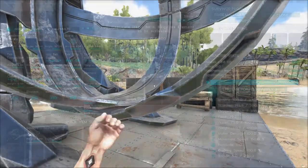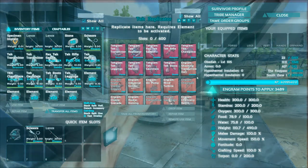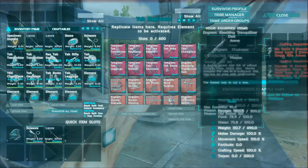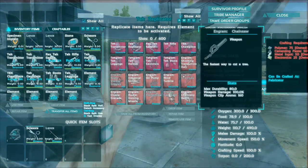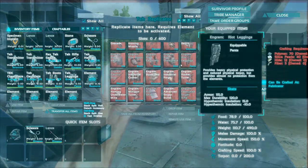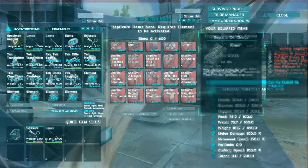That's cool. Access inventory, show all — so we can make shocking tranq darts and a bunch of other stuff in here. It's like an upgraded fabricator — that's pretty much what it is. This looks like all the fabricator stuff plus all the tek stuff.